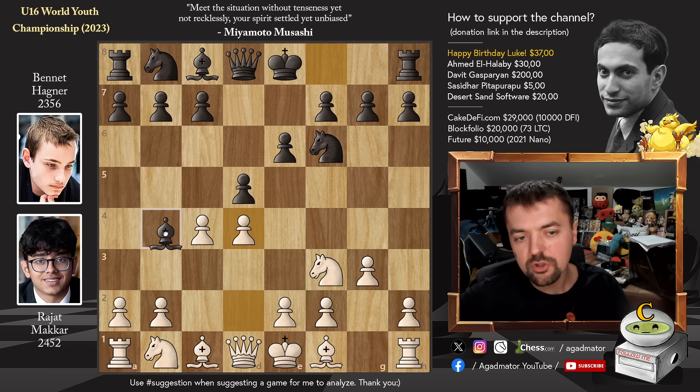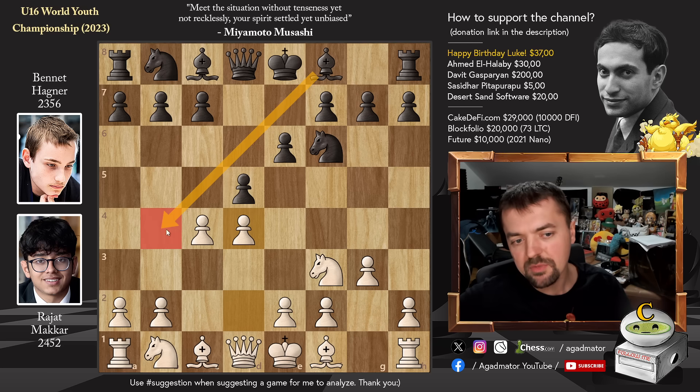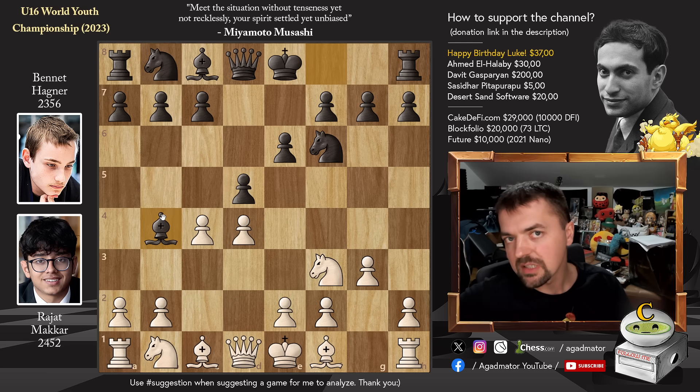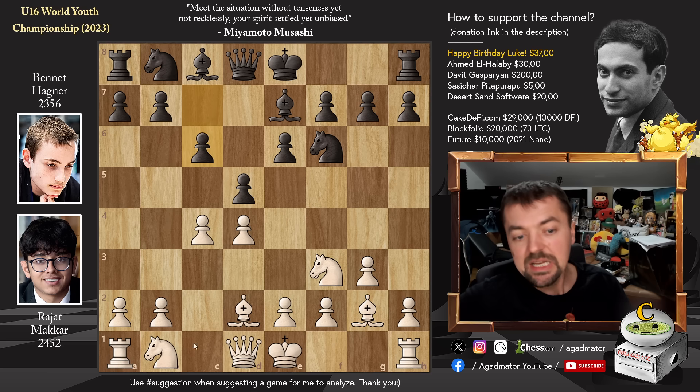And now Bishop to B4 with check. Here Rajat waited a bit with the advancement of the D-pawn, so Black cannot play Bishop to B4 right away, but now he did play it. Bishop to B4 check is a very popular option here that allows Black to sort of equalize very early on. So Bishop to D2, we have Bishop back to E7, and now Bishop to G2. We have Pawn to C6 and now Queen to C2 — all very standard stuff, everything been played before.